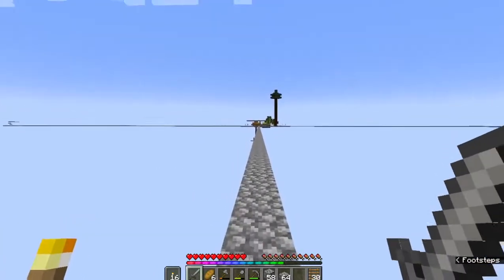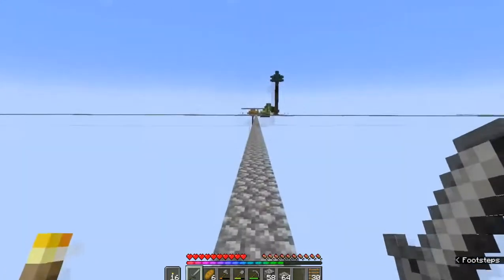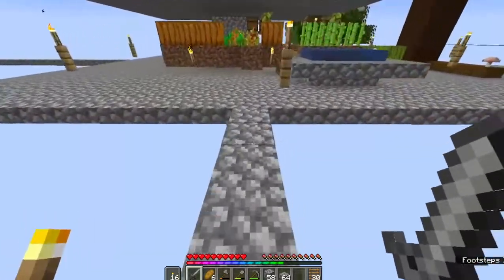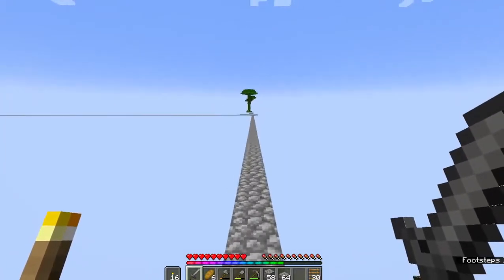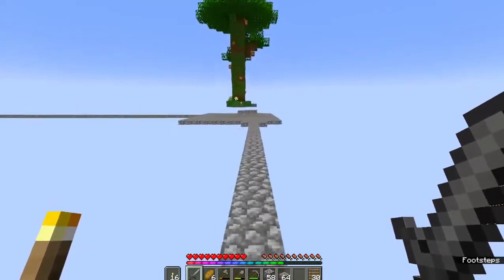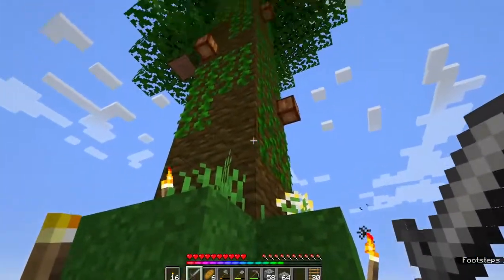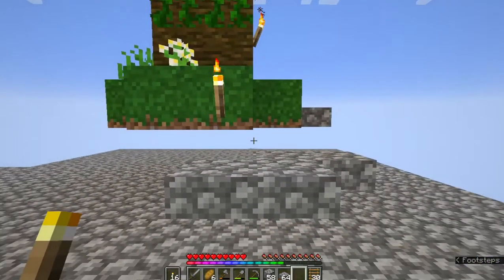Let's head to the next location, which will be the jungle biome. Here is our jungle biome. All I've done is taken the melon. I've used the melon and some of the cocoa beans in the meantime, but we just need to chop down the tree.